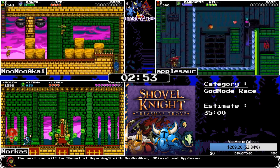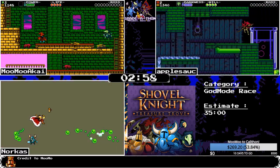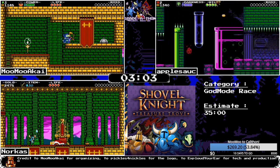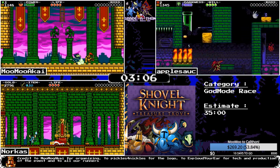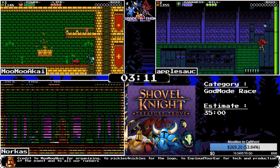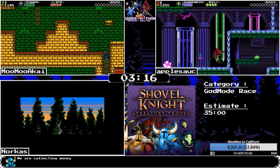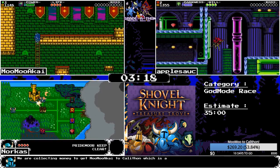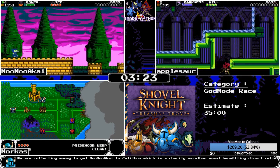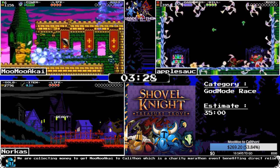Something interesting on apple's screen: this code gives you not the usual Spectre wall running, but in god mode Spectre Knight actually has a kind of Mega Man X wall jump code, which is a different code you can put on. It makes the walls a little bit weirder for god mode. Meanwhile, Norcus is dealing with King Knight.